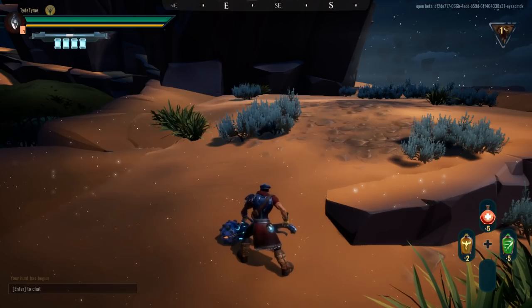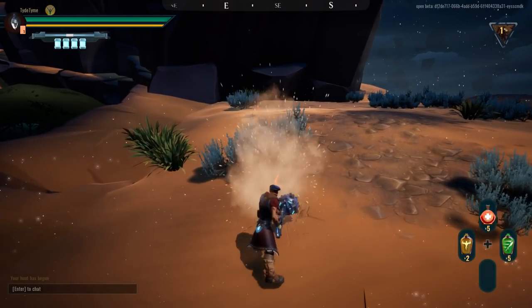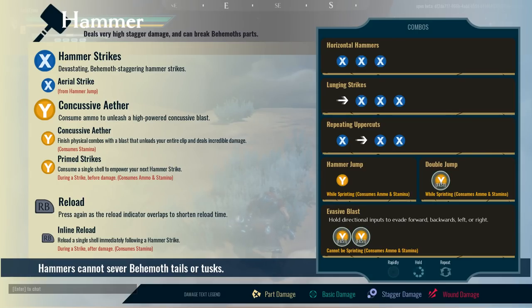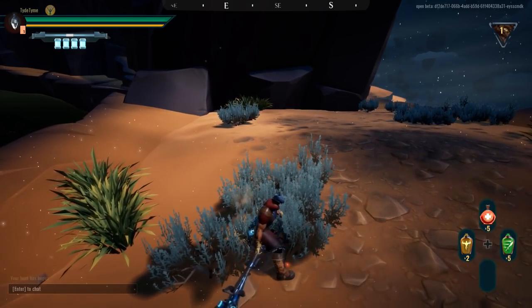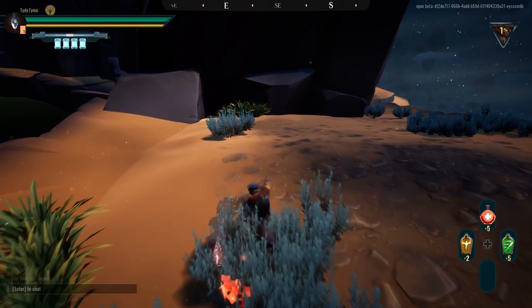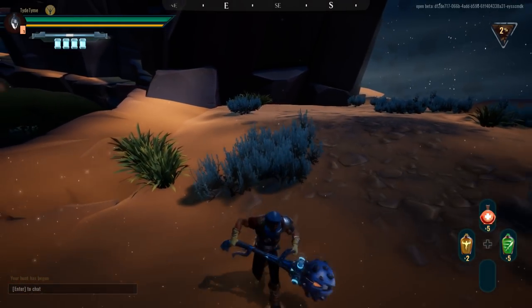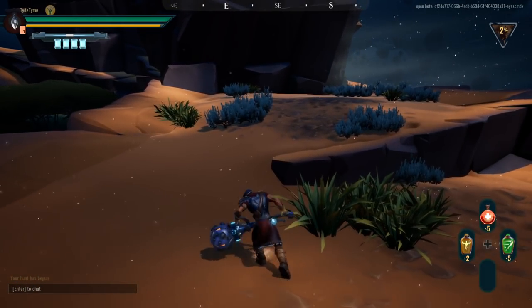Then we have the lunging strikes, which gives you a bit of forward momentum and deals more damage as they focus on single hits against behemoths. Finally, the repeating uppercuts is a variation, starting with a weaker horizontal swing and two stronger uppercuts. This helps swap your attacks mid-combo. The arrows in these combos simply mean to make a directional input as you make the swing.